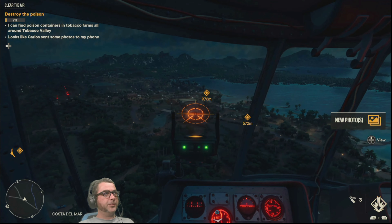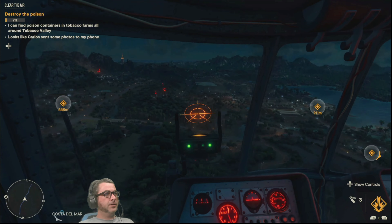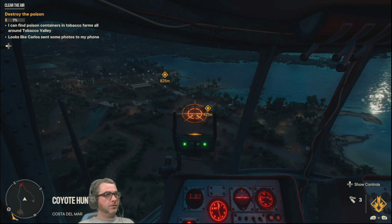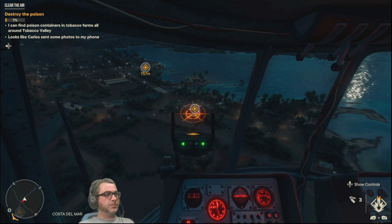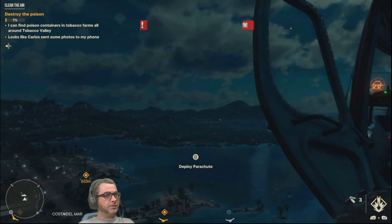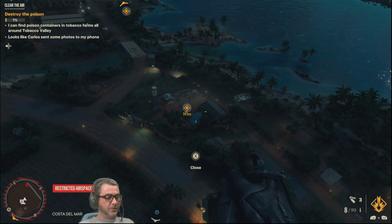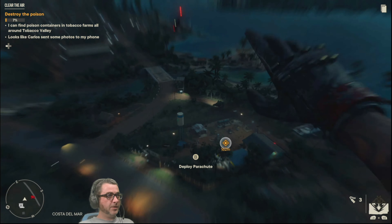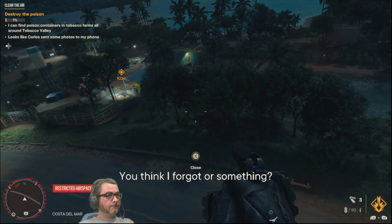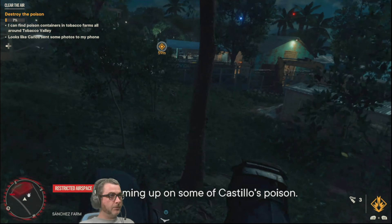Hey there players, how's it going? This is Dundee Chief and I'm doing the Clear the Air mission of Far Cry 6. I need to destroy a bunch of poison — you can see the three different locations. I'll go down to this one first. Let's parachute in. Let's do this thing. We're at our first location.